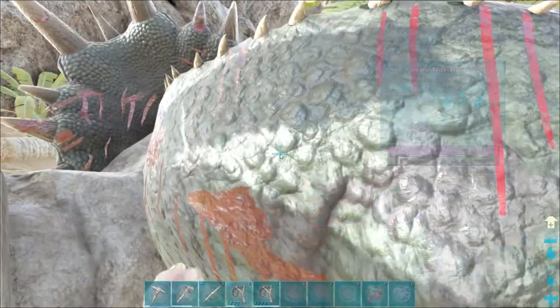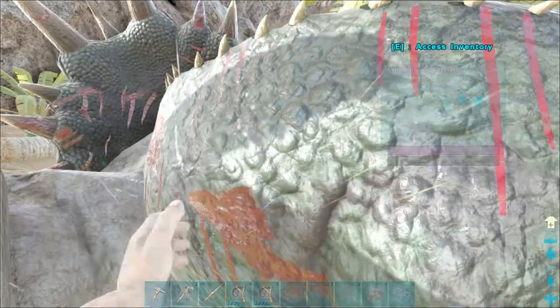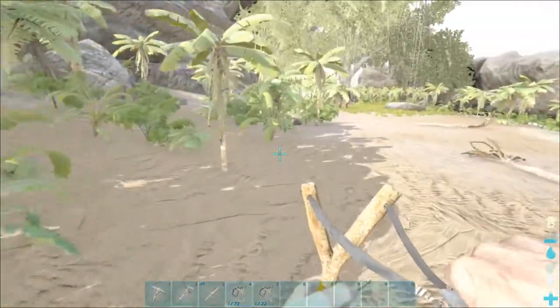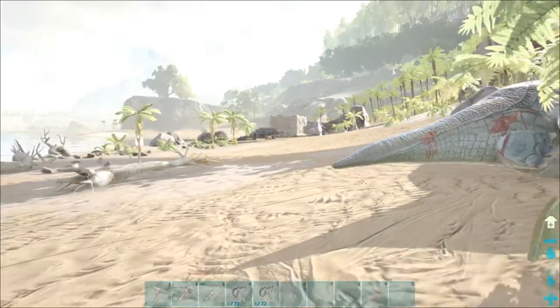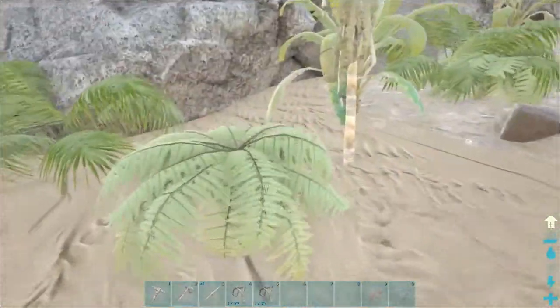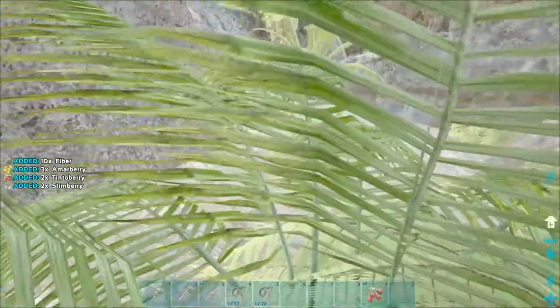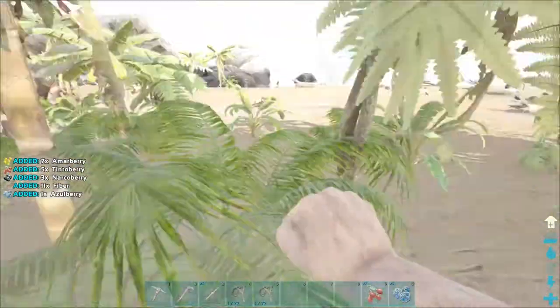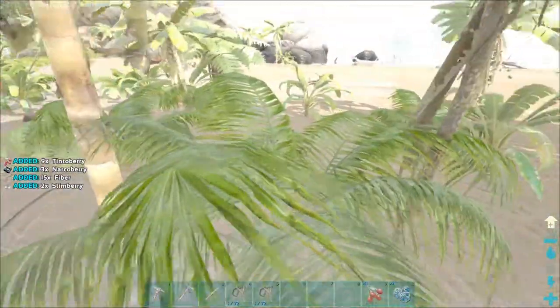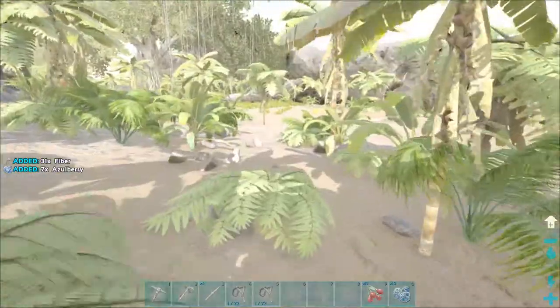Now let's go ahead and look at him. He looks all bloody because we did a lot of damage — his health is almost gone. You can hit F to access his inventory. At the very bottom you'll see his torpor dropping; when it gets to zero he will wake up. We have taming speed turned up on this server for tutorial purposes. This guy is an herbivore, so you tame him with berries — any berry will do. Also gather narco berries, which you can use to keep him asleep.